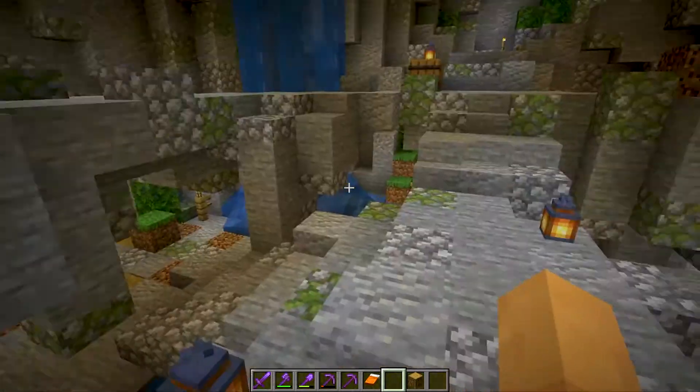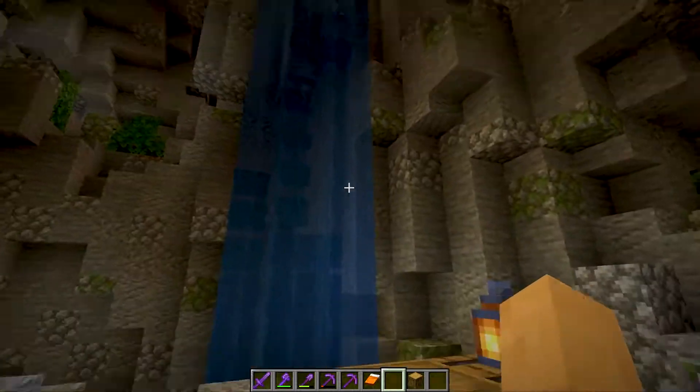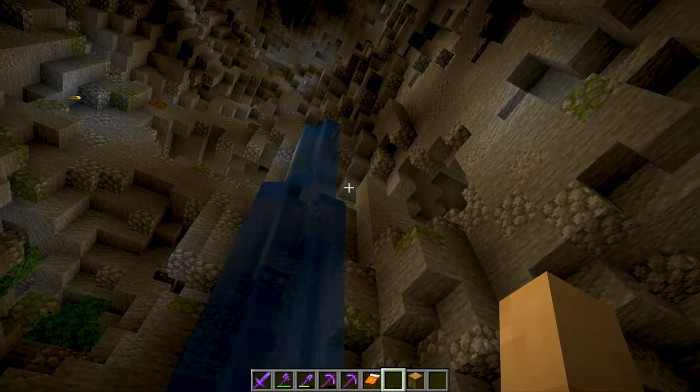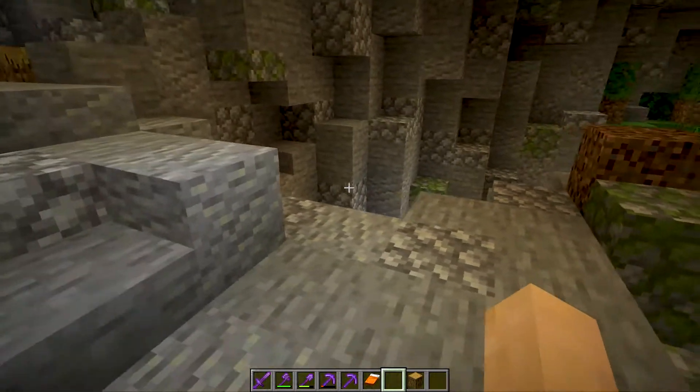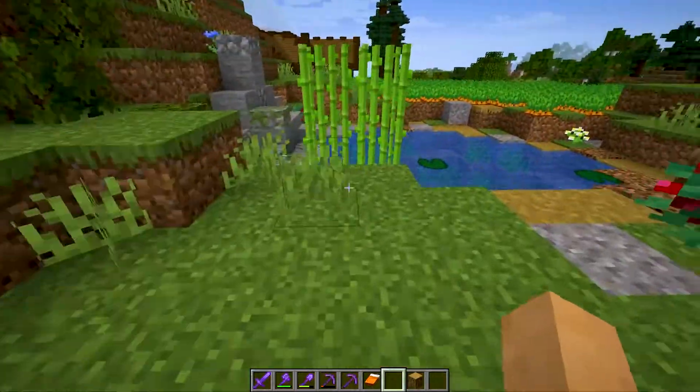Coming out, I just want to show you the bottom of the entrance to the mines. This is the waterfall that comes out — if you go up the waterfall and through the river, you get back up into that river I was showing you at the enchanting room.